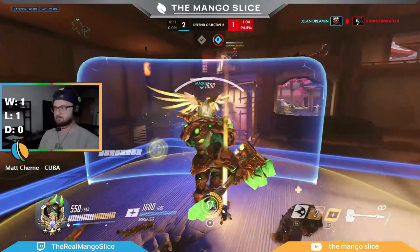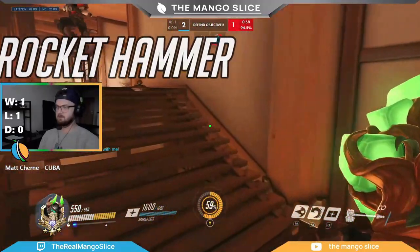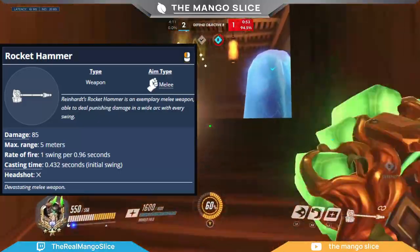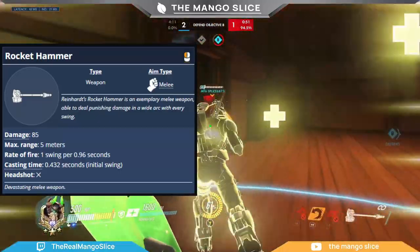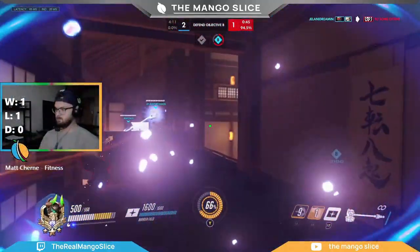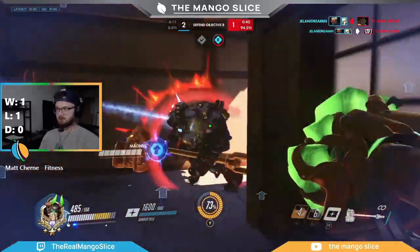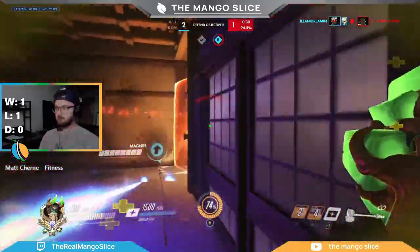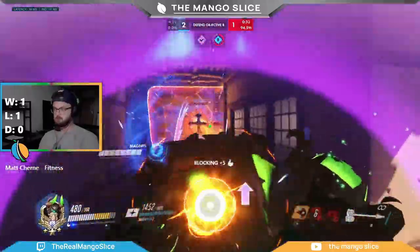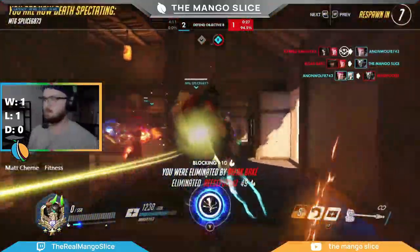Now let's talk about Reinhardt's bread and butter — his rocket hammer. Reinhardt's hammer was recently buffed from 75 damage to 85. The main impact was Reinhardt getting his ult faster due to higher damage numbers, and it also enabled him to three-shot a 250 HP hero by a small margin, though this is rare because AoE healing exists. The hammer has a range of 5 meters and swings in a 180-degree arc in front of Reinhardt. The main skill you'll want to build is short-range poking, covered earlier, so in this section I'll focus on more technical information about the hammer.